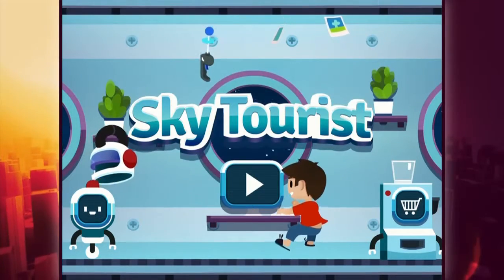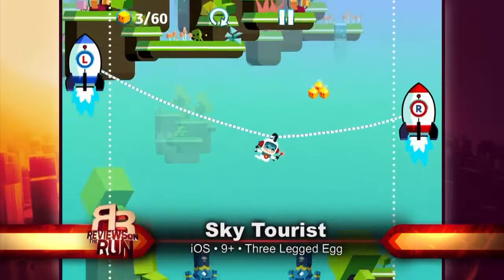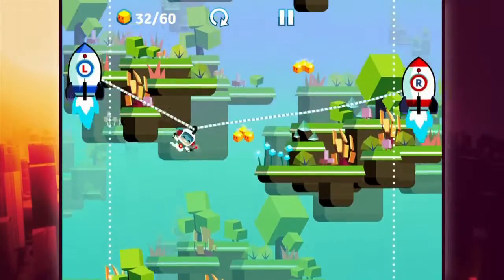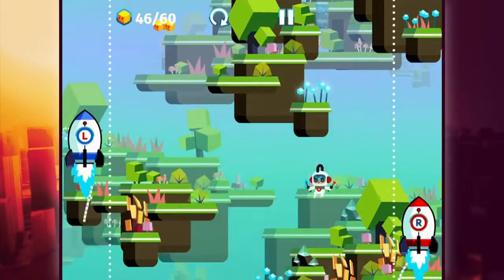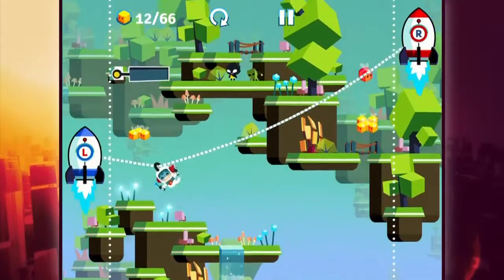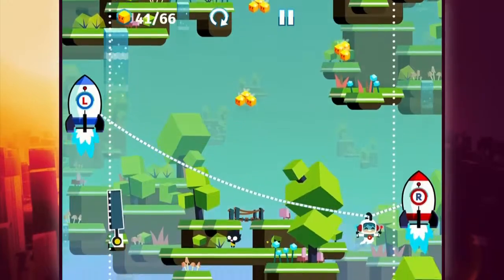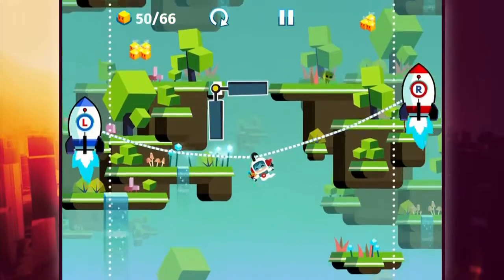The next game we're spacing out to is called Sky Tourist. This is a bit of a puzzle game — it's got that pick-up-and-play element to it. You use your left thumb and your right thumb to control rockets on either side of the screen, and there is a rope between the two rockets with your character in the middle. The goal is to collect golden cubes strewn about the sky while avoiding enemies and obstacles as you glide through precarious paths.